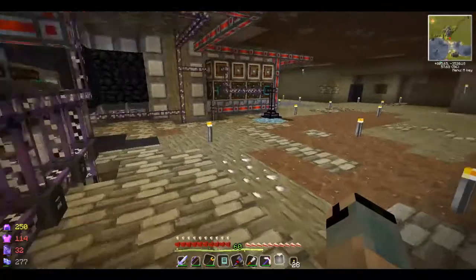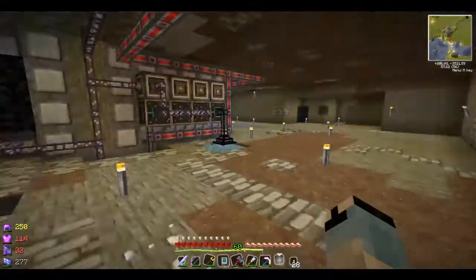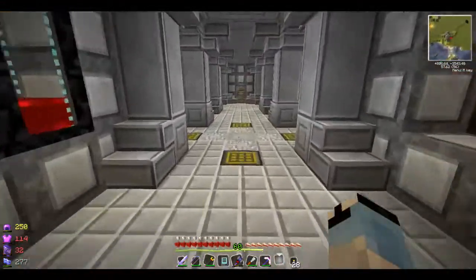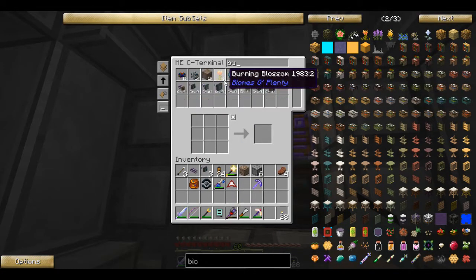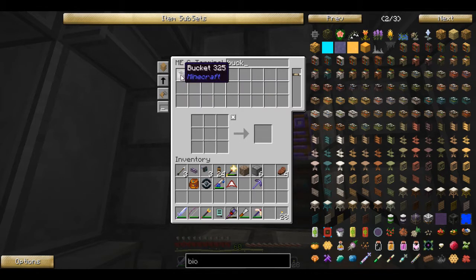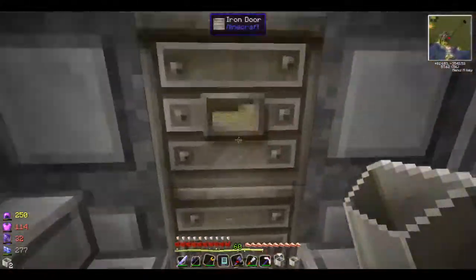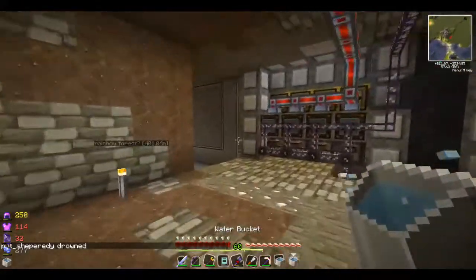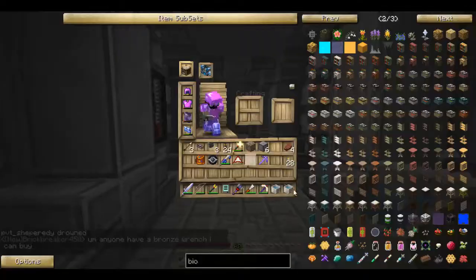I asked around for some ice but nobody had any. I think if we use two buckets we can make the first layer pretty easy. After that it gets trickier. By the way — in Tinkers' Construct you can make stone letters. Wait till you see these things — pretty cool.